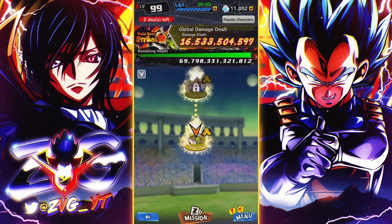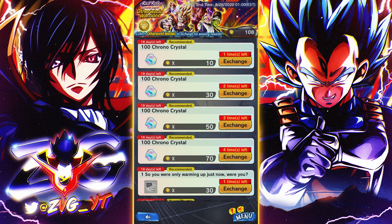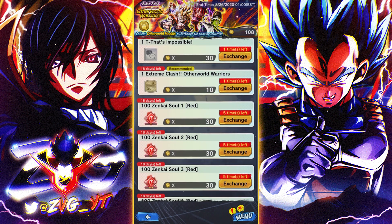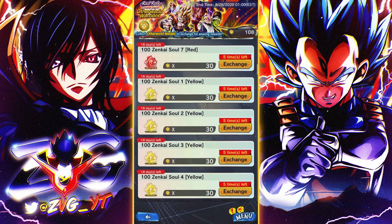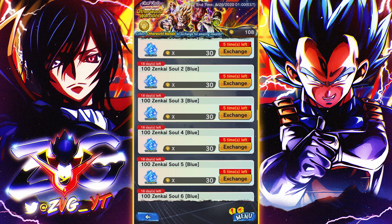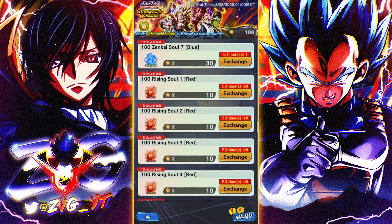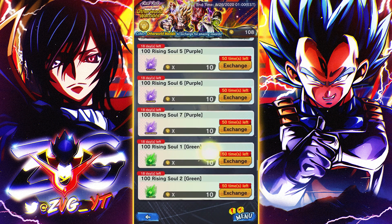The best thing about this event is the exchange shop — the rewards in this shop are legit. We have 1000 Chrono Crystals, two PvP messages, one title, and Zenkai souls — 500 Zenkai souls for each star level, one star through the rest, for every color. Zenkai souls are incredibly difficult to get and they just put 500 of each in the shop, along with 5000 of each regular soul type per star level for every color. This is actually insane.